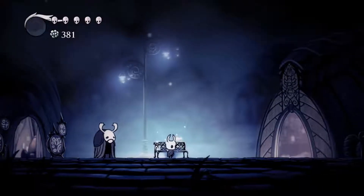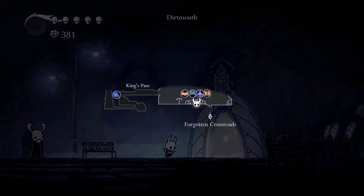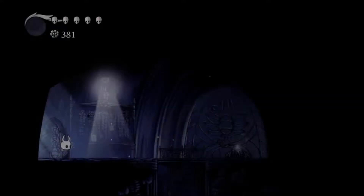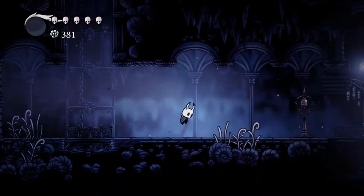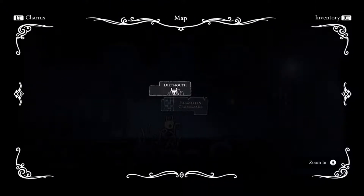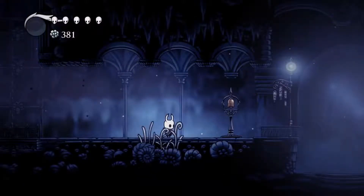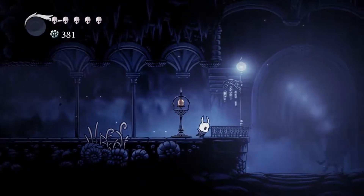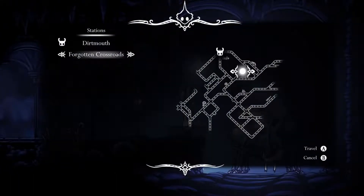Hello everyone, welcome back to Hollow Knight. Back in the world, we're going to have another journey down into the depths of the king's realm. Last time we got our first ability, the Vengeful Spirit, which blasts our soul in a direction as a ranged attack. It uses up a third of our total soul.